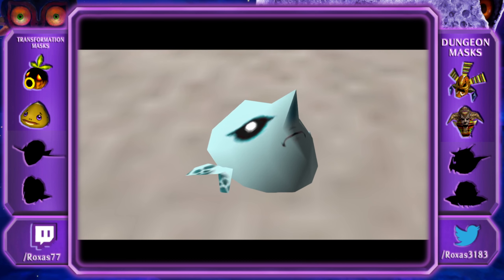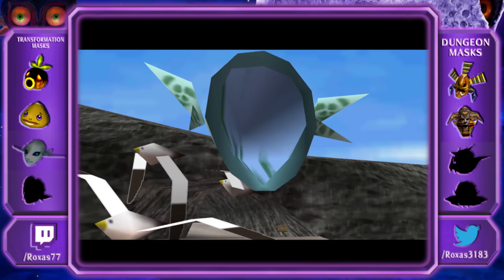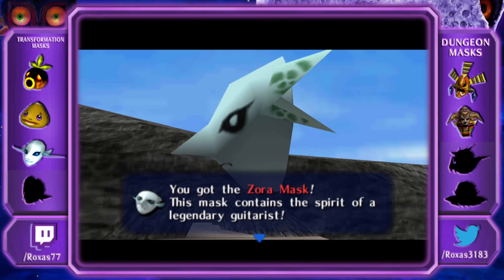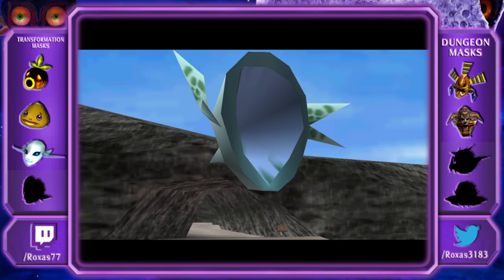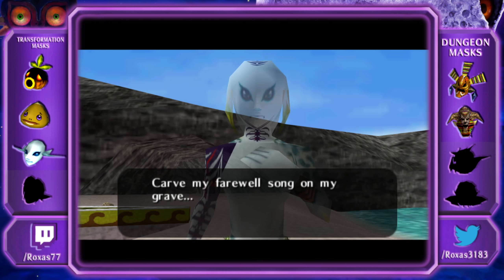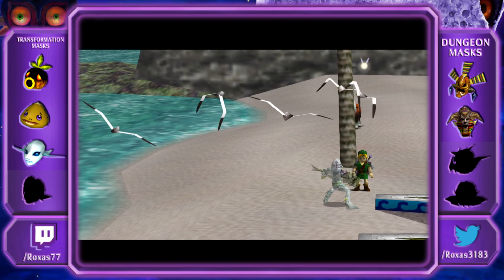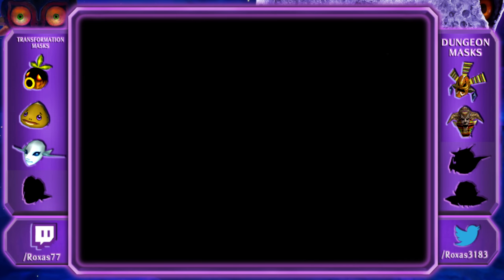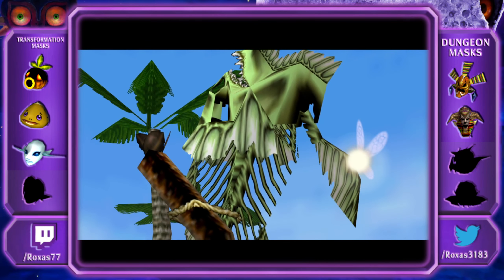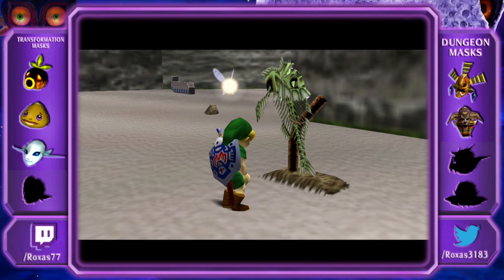It fades away and you get the Zora Mask. 'This mask contains the spirit of a legendary guitarist. Wear the mask to inhabit the body of the Zora, and press C again to return to normal.' He gives his farewell song and asks us to help that singer girl. We buried him — wrote the song that he wanted, and there's his guitar.